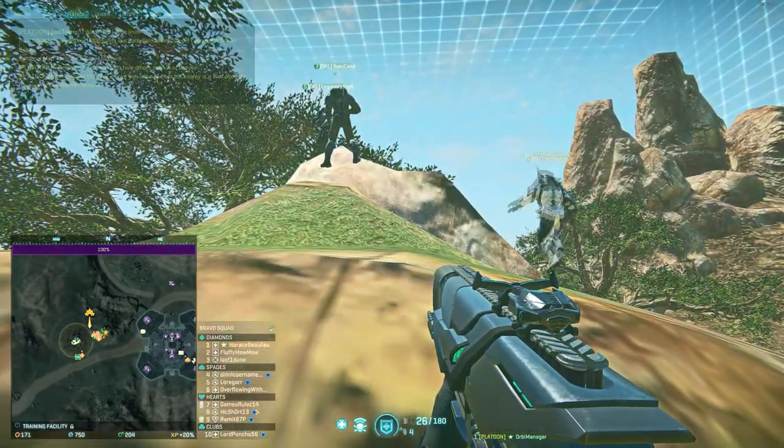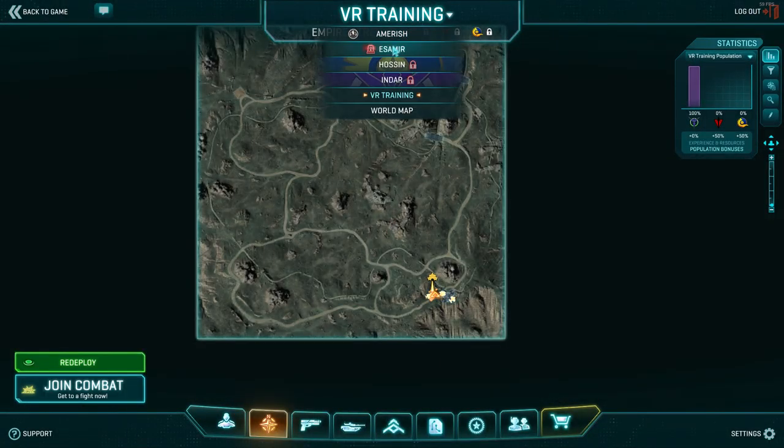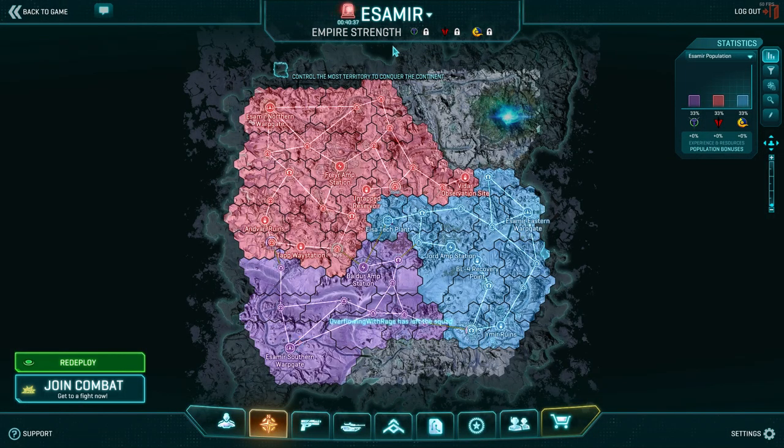Next topic: double teams — how to deal with them, how to stop a zerg, how to stop yourself from getting beaten on the map screen. The first lesson is how not to create a double team. This is a very volatile topic. There's no way anyone in Planetside 2 can give you a perfect explanation for every situation, because Planetside is just too volatile an environment to fit into general rules. But here are a few things you can do.